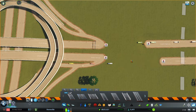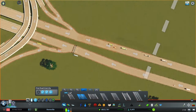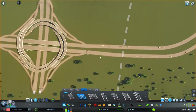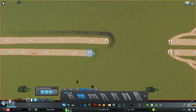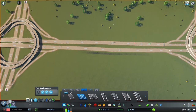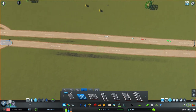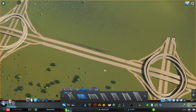Then we just need to join up the pieces and connect them up. You'll notice a little bit of a kink, but we have the Move It mod installed, so just click on that node and move it over a little bit to smooth things out. So that adds that interchange. We just want to connect up this side — go from here to here, and there to there. There's a little bit of a kink here too, so let's move that over slightly. Now we've got our two interchanges.